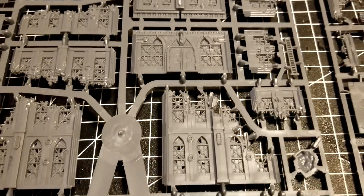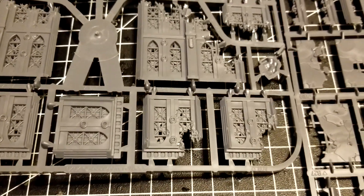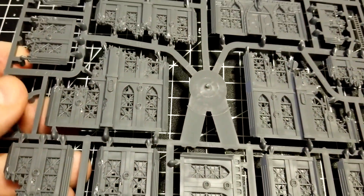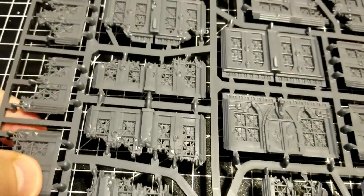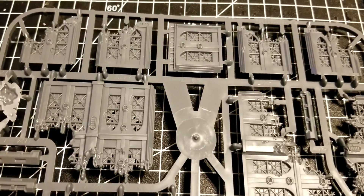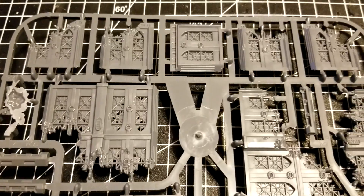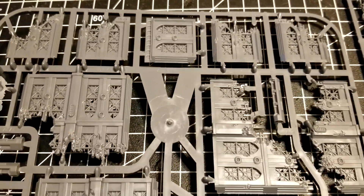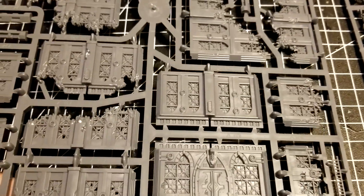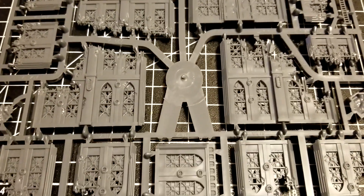I think the Titanicus one was more blocky — this one has a lot more windows in it, but basically the same concept. You should be able to mix and match if you already have the old Titanicus kits; you might even be able to kitbash between the two. It's been a minute since I've seen the Titanicus terrain, so it could be exactly the same — let us know in the comments if you've got some of both.